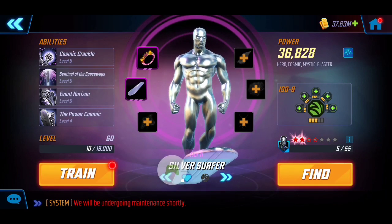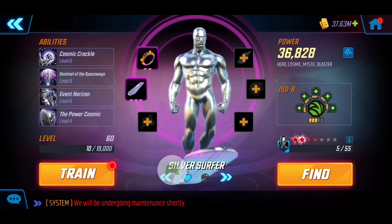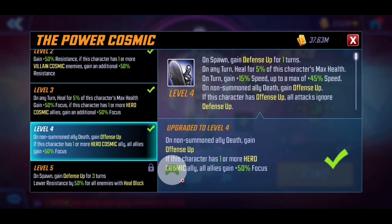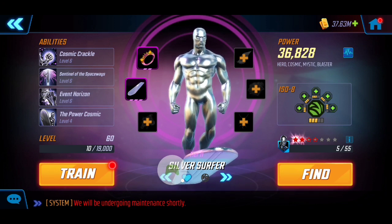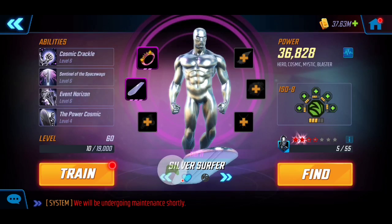Silver Surfer is the new addition — a lot of free-to-play players have unlocked him too. I only have him at 36k at Tier 11, but already you'll see the immense benefit he provides. His passive, Power Cosmic, gives him defense up at the start and 50% increased focus. His allies — especially Hero Cosmic characters like Black Bolt — also gain additional focus. For ISO8, he shines with Striker, giving an extra strike and allowing him to copy opponent positives and transfer negative conditions.